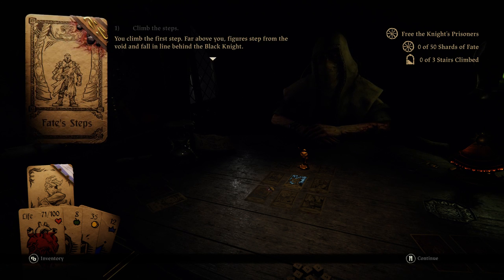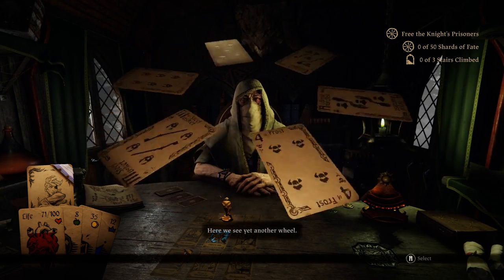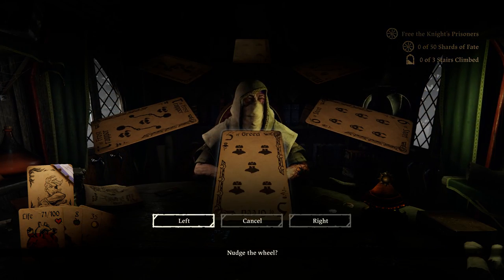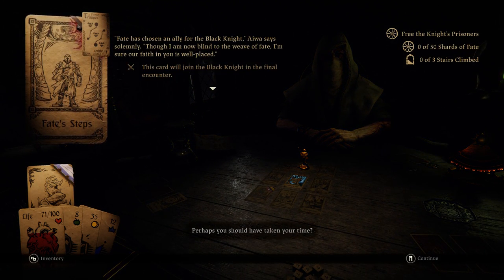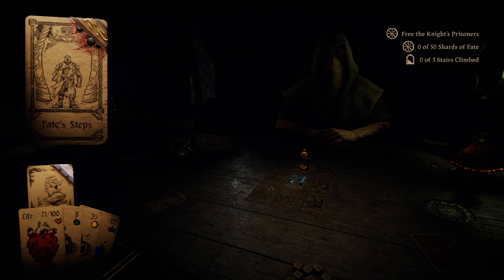I'm on the first step. Far above you, figures step from the void and fall in line behind the Black Knight. Great. Here we see yet another wheel — each different, yet each bearing their own similarities. I'd rather deal with trappers, I think. 'Perhaps you should have taken your time. Fate has chosen an ally for the Black Knight. Though I am now blind to the weave of fate, I'm sure your faith in you is well placed.' The card will join the Black Knight in the final encounter.